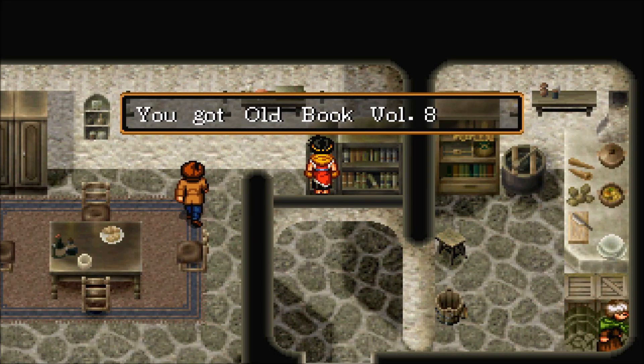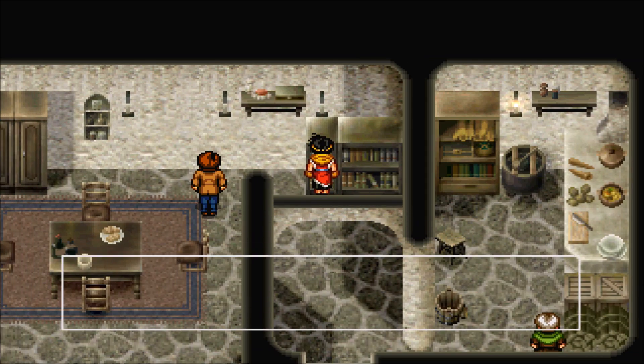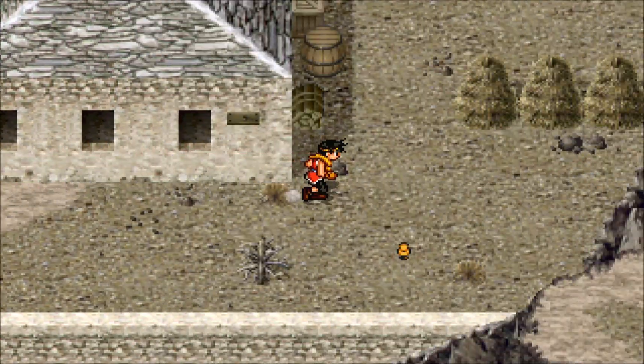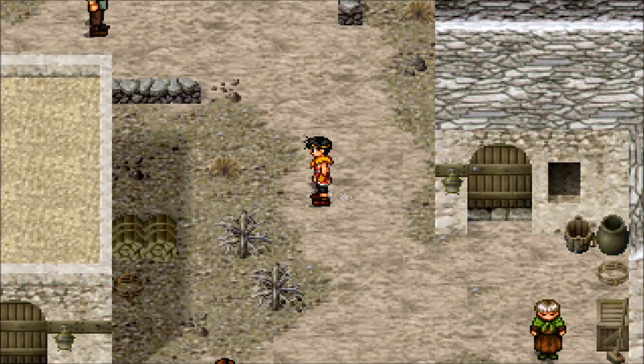The next Old Book you can get is Old Book Volume 8 in Tigermouth Village, right here in this little bookshelf — not the big one. Make sure to examine the little one to the left. It's in this house here next to the well.